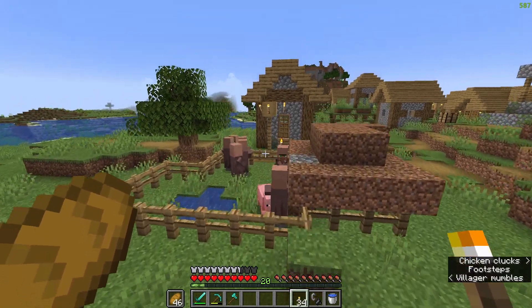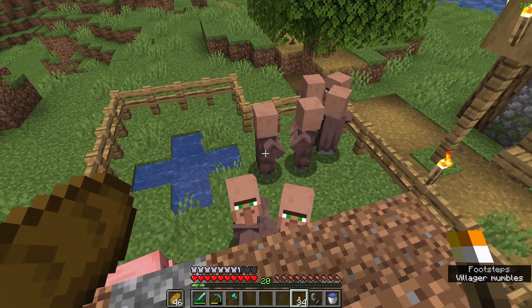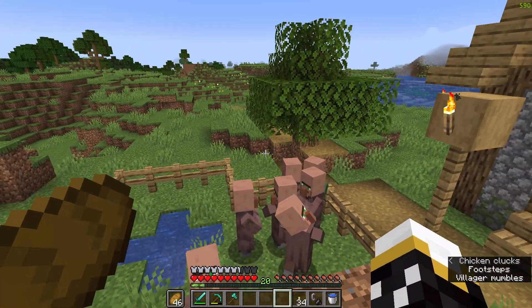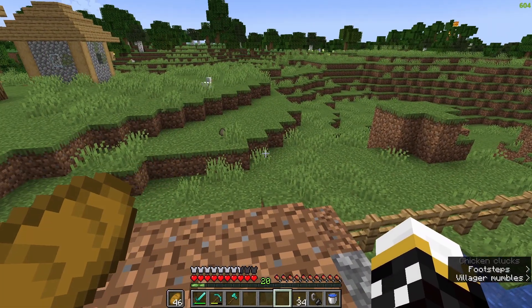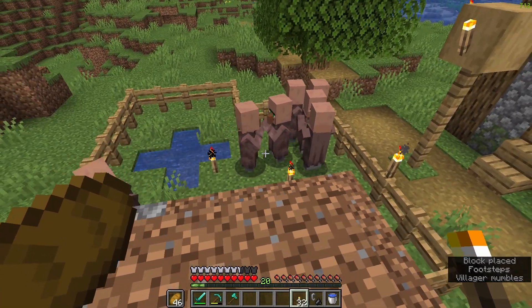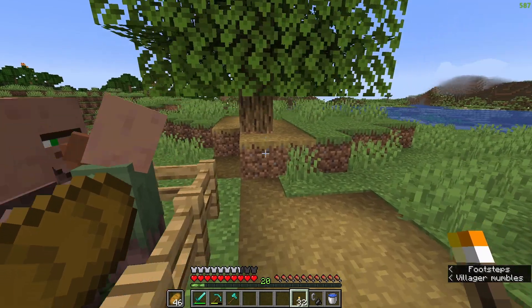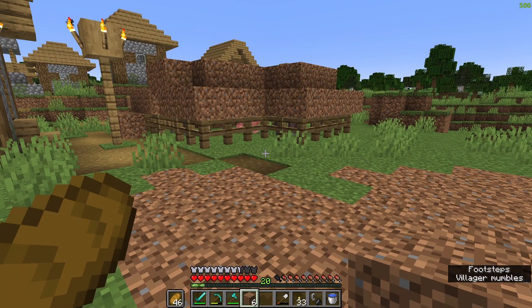Turns out all the villagers got trapped in this thing, so now all of my villagers are in this one pen, which is actually really nice. But I do need to trap them properly so they don't die. I've never seen this happen before where all the villagers just end up in one pen. Now that that's dealt with, I can keep searching for cows.